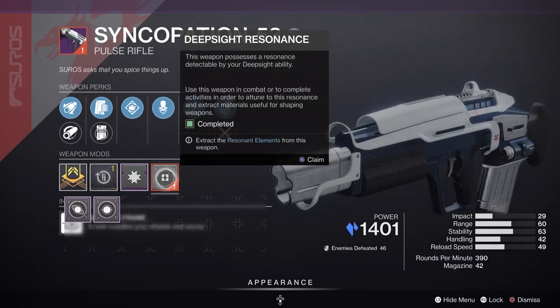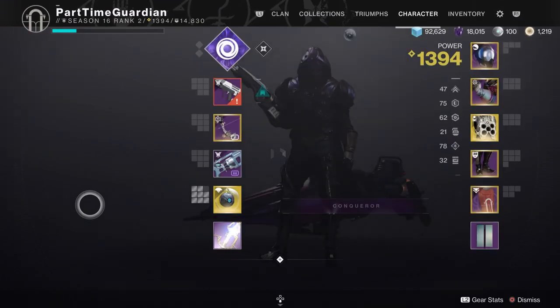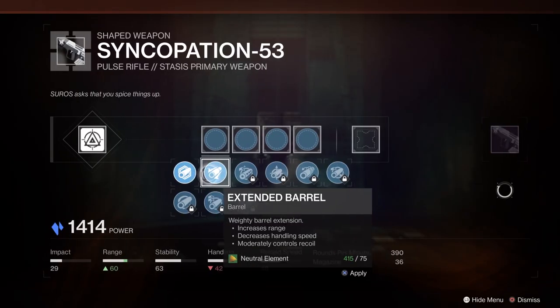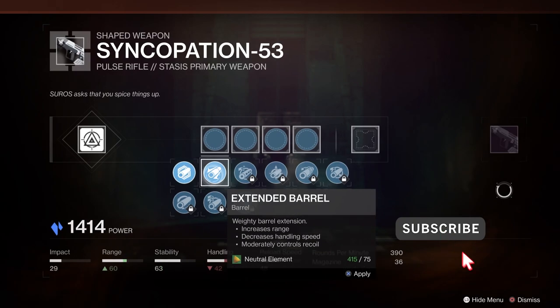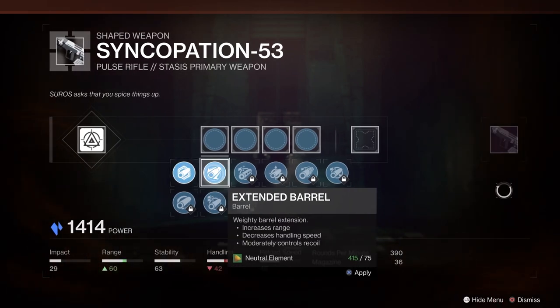When you do that, it'll also give you a certain amount of materials — these are materials you need for crafting other weapons. When you reach the objectives on the weapon, there is an actual icon that will show up on the weapon where you can go and pick what type of materials you want, depending on what you want in the future.